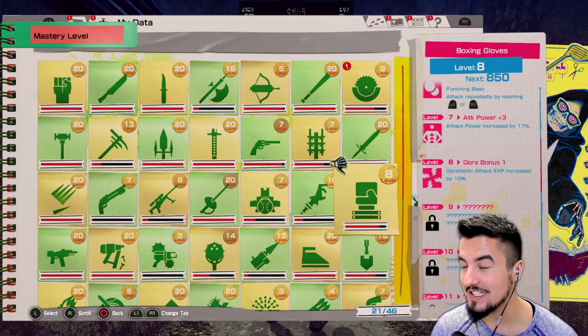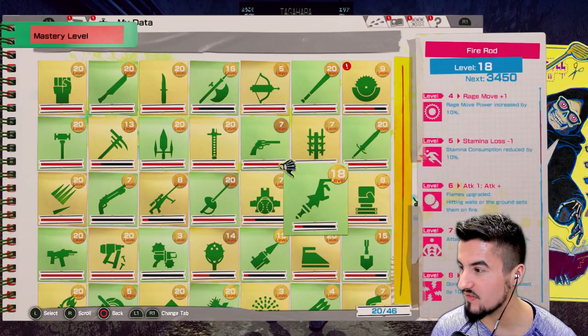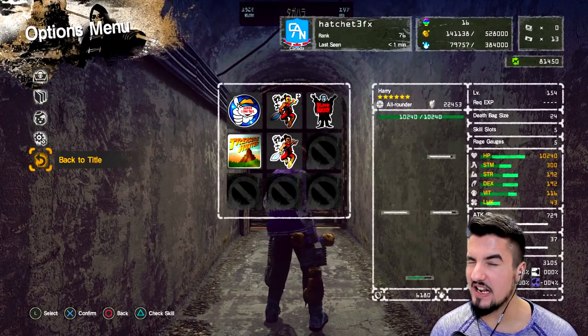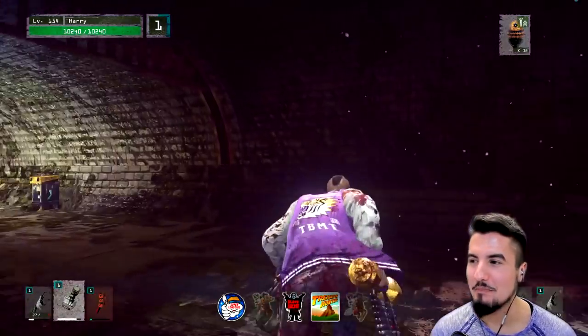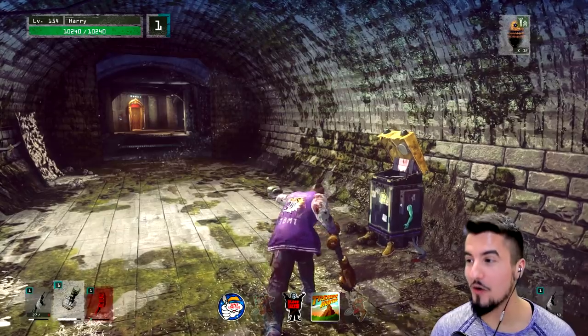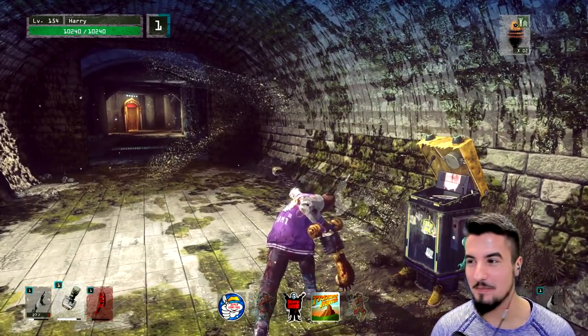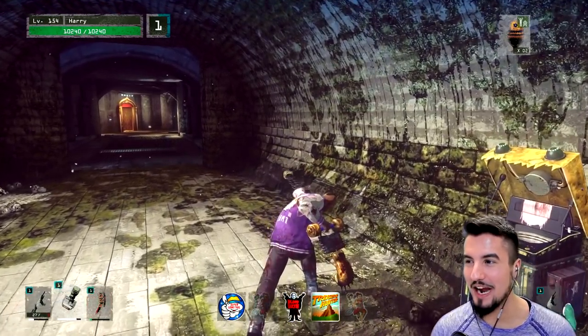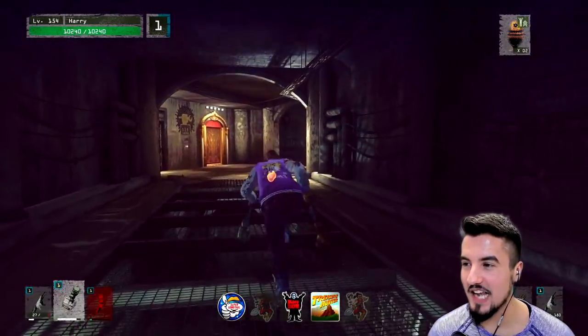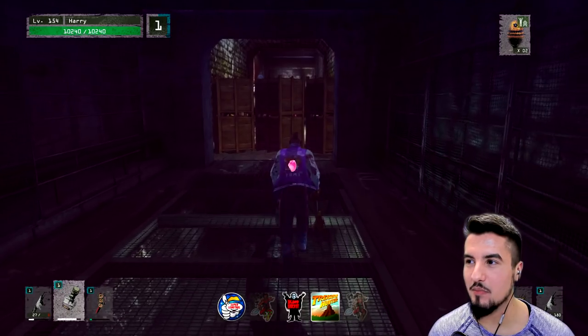I think at rank 10 is when we get our alternative hit. Sweet, we're getting there — not really. So we just keep button mashing and it'll just keep going. That's awesome. Let's see if we can make this happen, because I think that's the bread and butter of all of it.